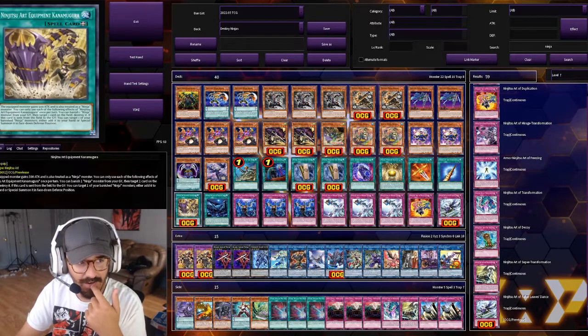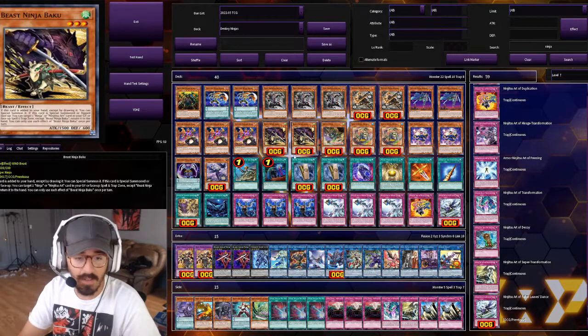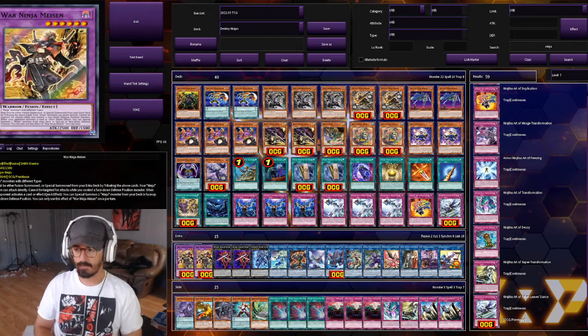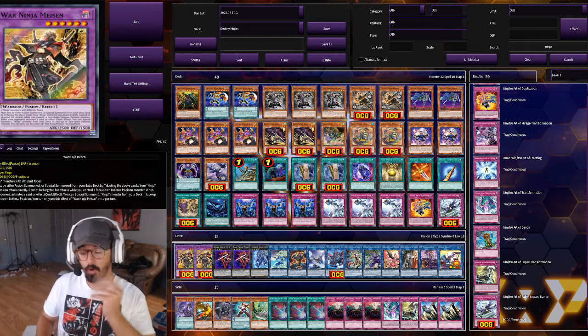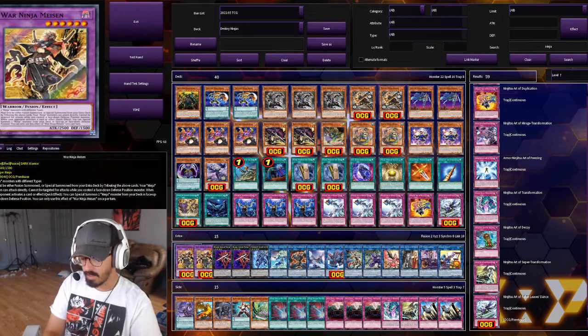That's my deck profile with the new ninja cards. I'm hoping there's a little bit more in the Darkwing Blast booster set — I heard there are still around 50 unannounced cards, so maybe we'll get lucky and get another card that synergizes with the new ninja cards, or a non-ninja card designed around them.